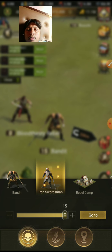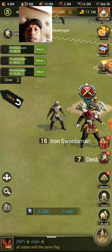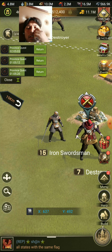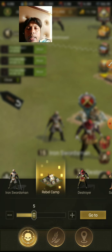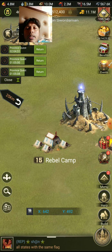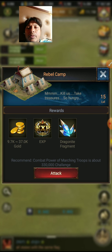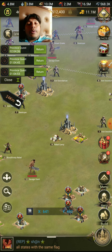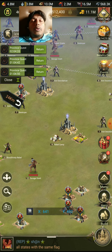Another monster is the Iron Sword Man — Iron Sword Man gives us food, so it's the food monster. And another is the Rebel Camp — this monster gives gold, a very little amount, but it does give gold and experience. So you can kill monsters according to your demand for resources.